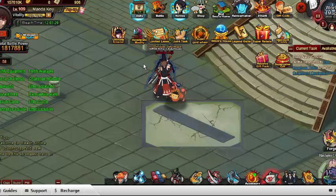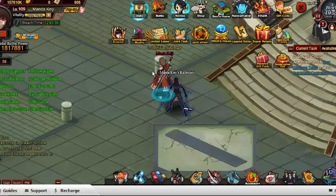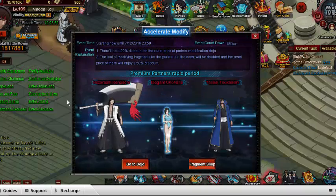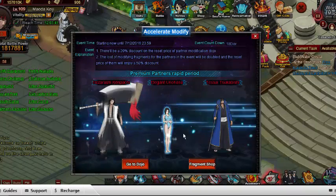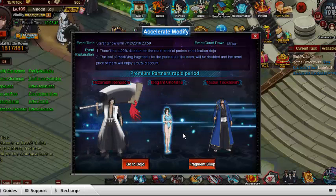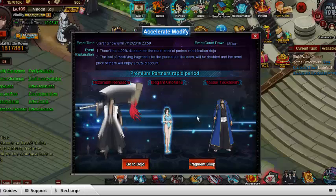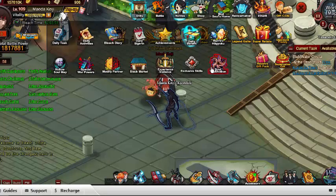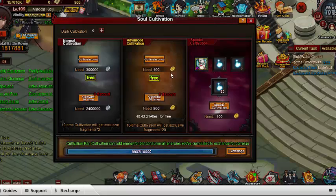That's basically maybe two or three stars worth of fragments. In my opinion, this would be a great installment into the game because it would introduce something that FTP characters can actually do for this event. Right now this event is not something FTP players can pay attention to. If they were to at least input a character like Yamamoto — keep in mind you can still pay to get Yamamoto, but you can also get him through soul cultivation.